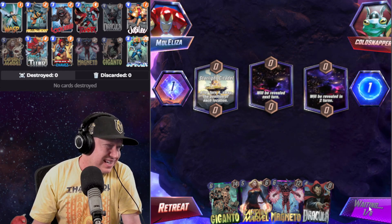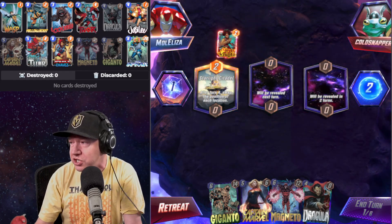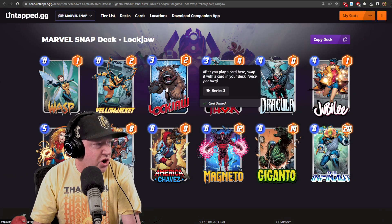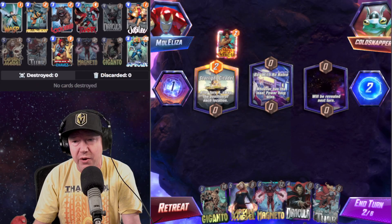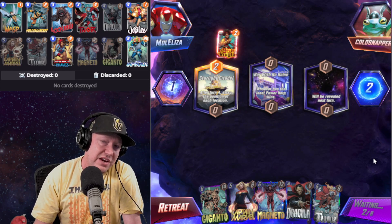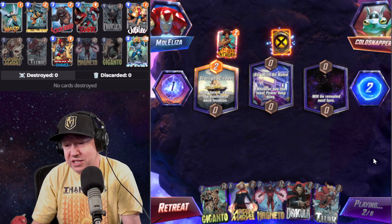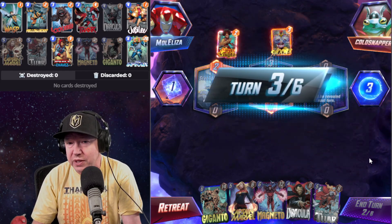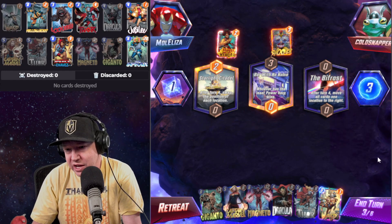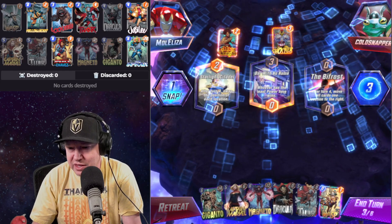Typically the idea is to get Lockjaw out on turn three. Lockjaw got changed too — after you play a card, swap it with a card from your deck, once per turn. That works fine with this current build because you can measure it out with Wasp and Yellowjacket. Another fun thing to do is drop Jubilee onto the Lockjaw lane and get basically a double dip. We're going to snap because they can't be happy about that.